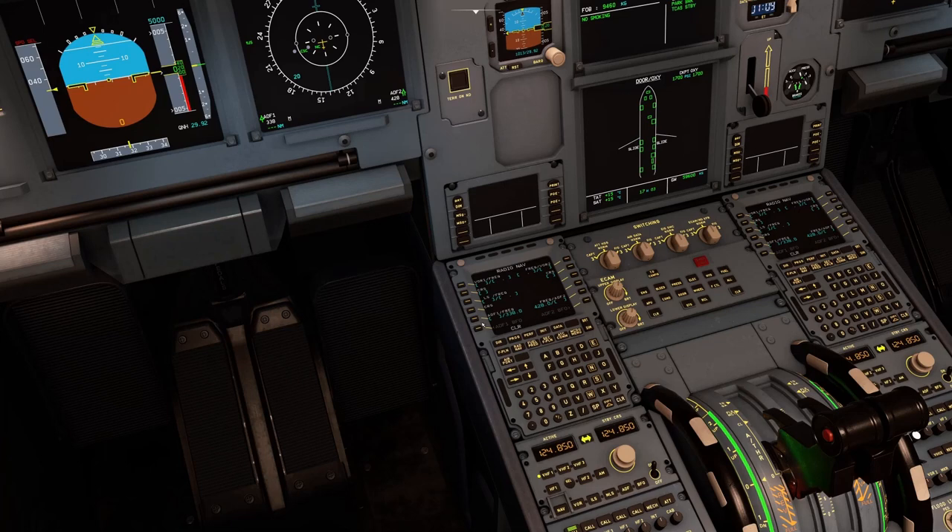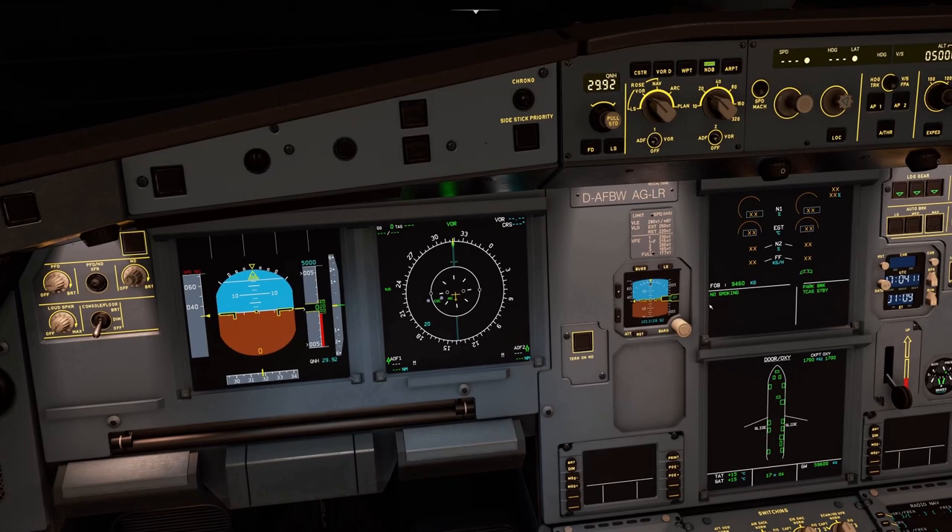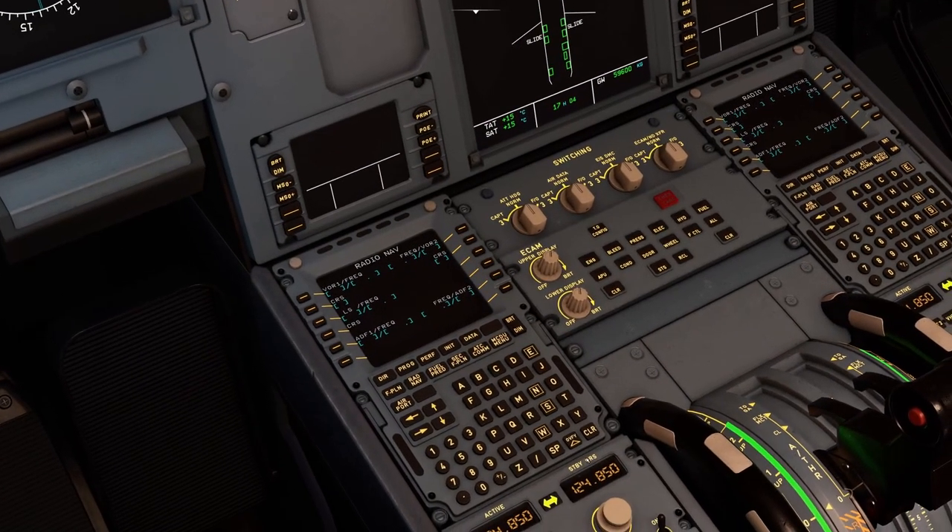Let's clear these frequencies and move on. We'll clear the ADF entries and switch things off. Now moving down to the next section of the panel.